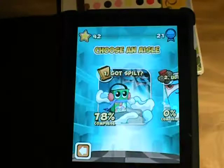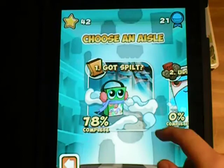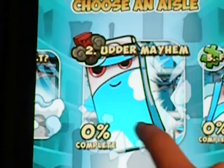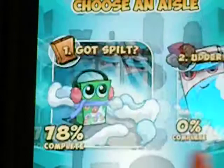Click the play button and of course you'll play. So first you can choose an isle. You start with the first isle, Got Split. There are multiple isles: first Got Split, then it goes to Udder Mayhem, Fresh Squeeze, Ultimate Bagger, Endless Rampage, Power Surge, and there's more coming soon apparently. I think all the others are locked — Got Split, that's it.